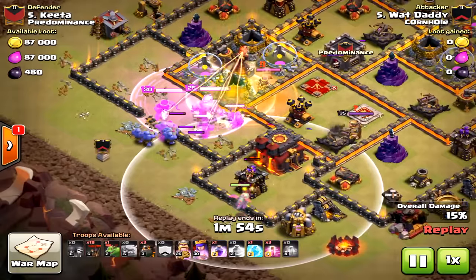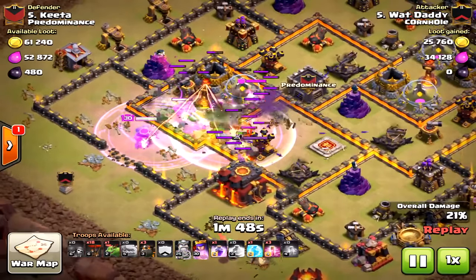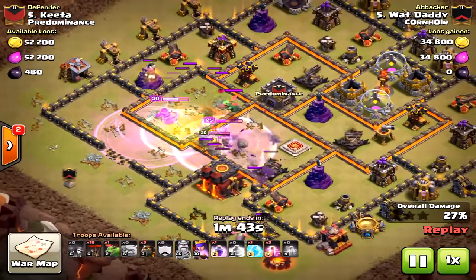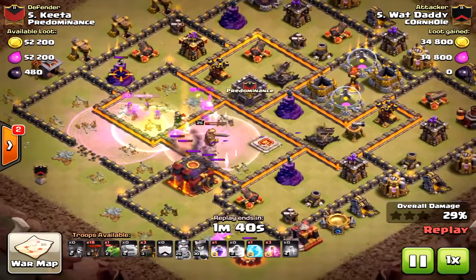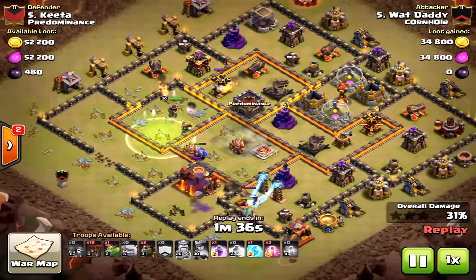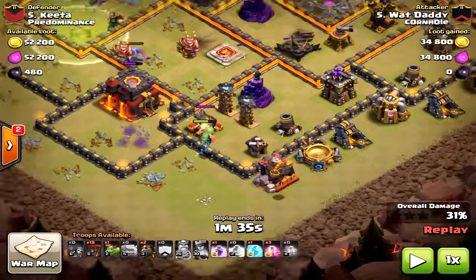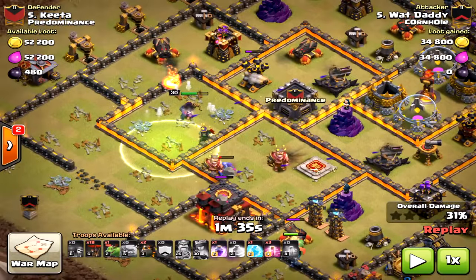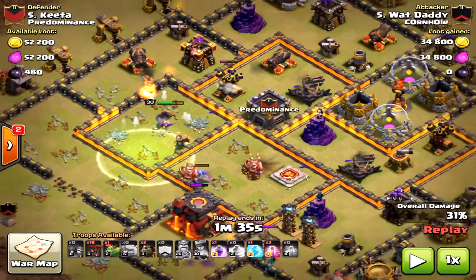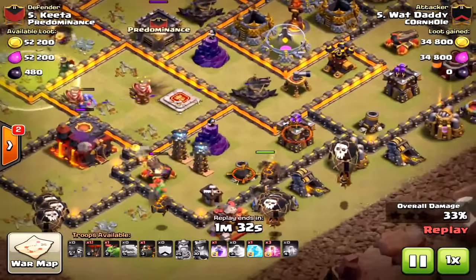Rage with the bowlers and the king and the clan castle takes out the inferno tower, takes out the queen, the king, and the clan castle. That is how powerful rage is with bowlers, the queen behind it, and the king. Already the king is down, bowlers about to drop. Let's pause it right here before the air portion. What has happened? The queen is about to take down the third air defense. An inferno tower is gone, the queen is gone, and the clan castle. An amazing attack — this has to be a success; if it fails here it's just poor execution from the air portion.